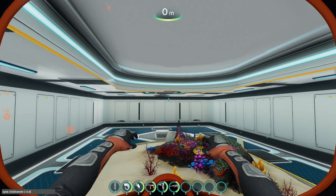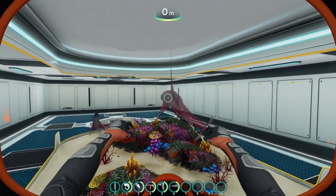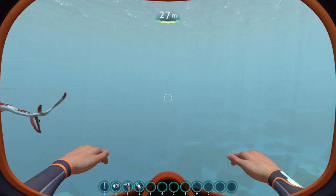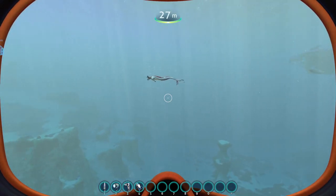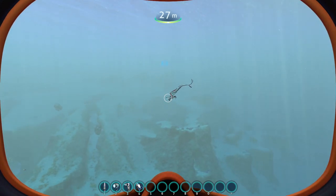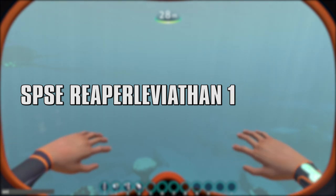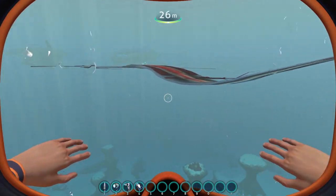So to spawn a small reaper leviathan in front of you, the command would go something like: SPSE ReaperLeviathan 1 0.1. This will spawn a reaper leviathan one tenth normal size in front of you. You can go further with this and make a flatworm-looking reaper by using SPSE ReaperLeviathan 1 2 0.1 0.1 — making it twice the width but still one tenth the normal height and length.